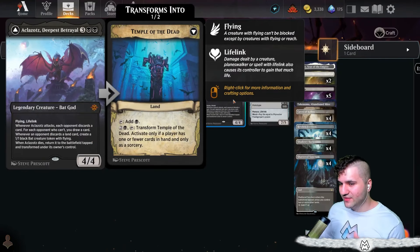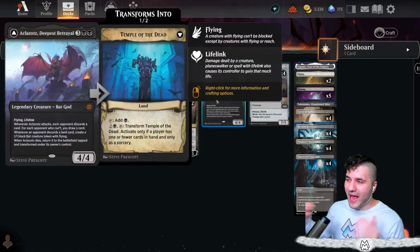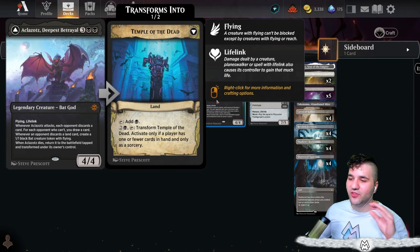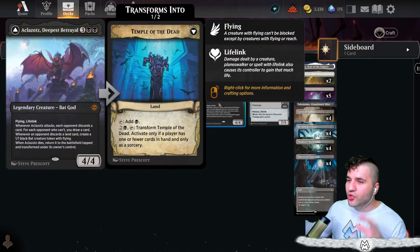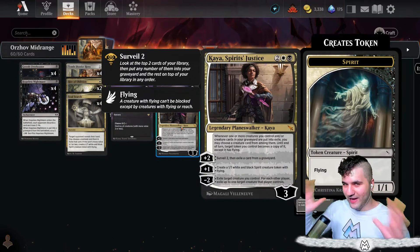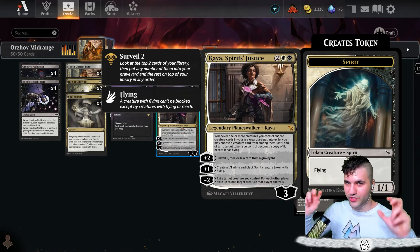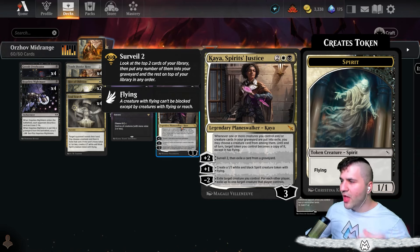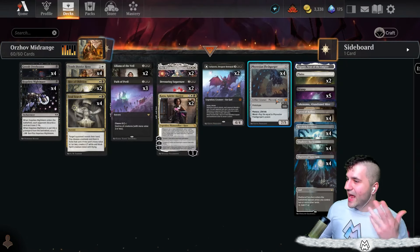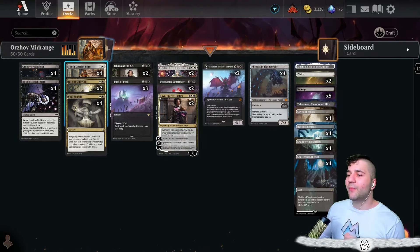You can also go for Aklazots. It creates tokens with 1/1 bats if they discard a land card, and you also get attack triggers. With the way Kaya works, you don't get enter-the-battlefield abilities, but you do get attack triggers because the tokens become the creature. So Aklazots and the Phyrexian Flesh Gorger are definitely our two big threats with Kaya.